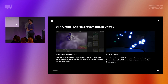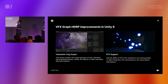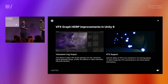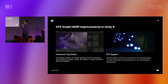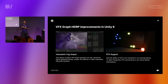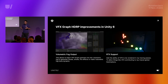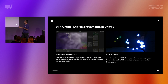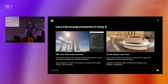In Unity 6 you can use VFX Graph to inject effects into the volumetric fog — basically using VFX Graph as an input for the volumetric fog. We also continue bridging ray tracing and rasterization by adding VFX Graph support for ray tracing: an emissive VFX ball, for example, will allow ray-traced global illumination to pick up those effects and bleed those colors onto the wall.